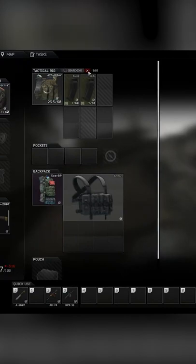Once you have 3 found in raid — you can tell they are found in raid by the checkmark on the bottom right of the item — then you can turn these into Prapor and complete this task.